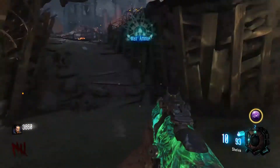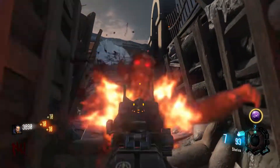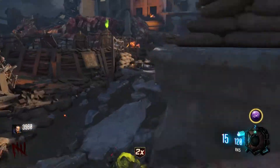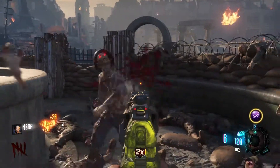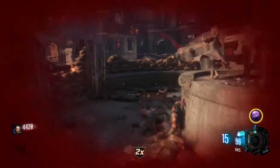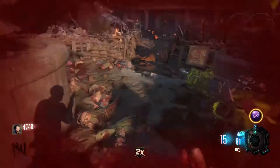Here at number 4, we have Gorod Krovi. A map based on Nikolai is bound to be good, and this map just was. Everything was also based around dragons, which is just amazing. Though I don't play this map often, I do seem to love it when I do play it.